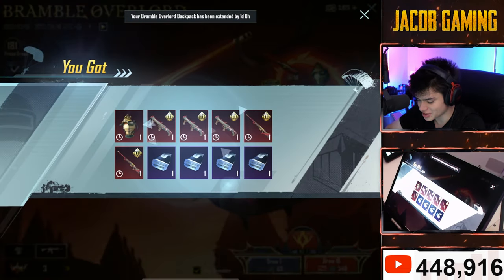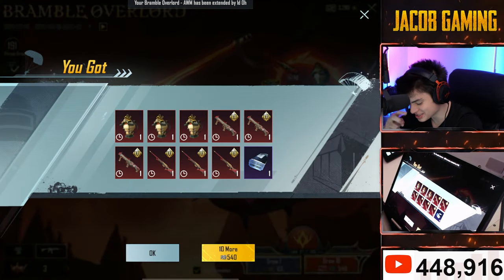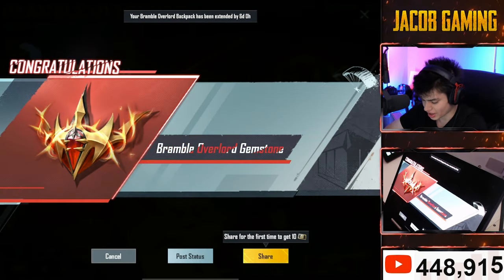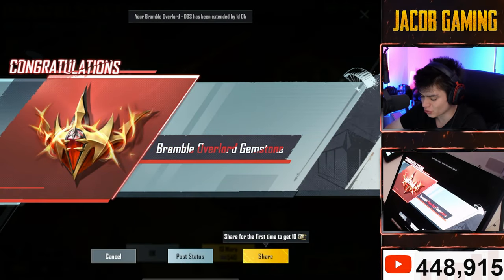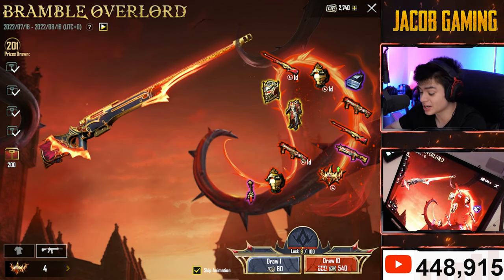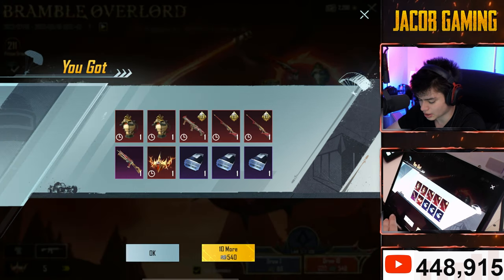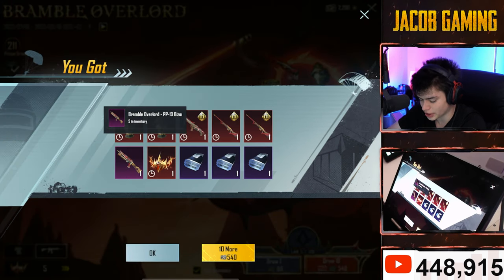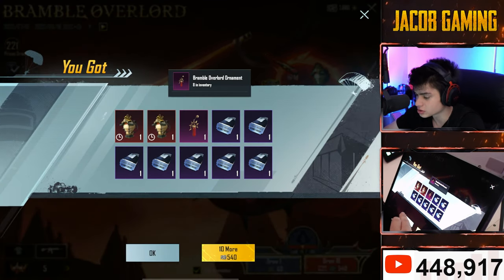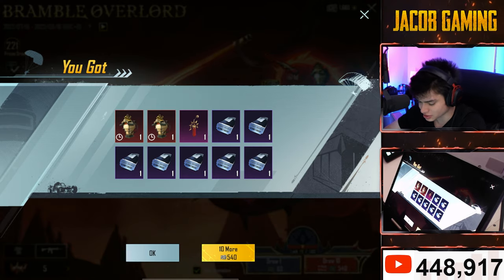This is so bad. 191 spins and we're only getting temporaries. Another Overlord gemstone — nice. We're at four, we need at least nine. Another one — I'll take it. And another bison, we have five now. And of course, more ornaments. But no Optimates, please, come on.